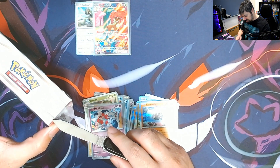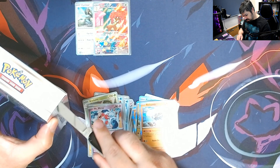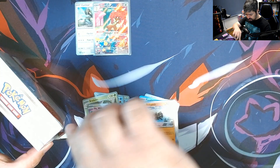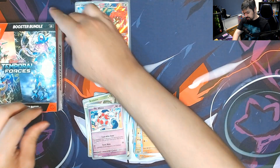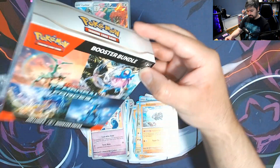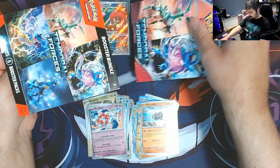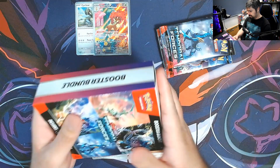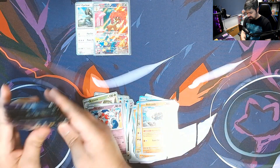Let's see if this second Booster Bundle gets better — I hope so. We need more cards for the collection binder. It's still to this day that I haven't gotten a Special Illustration Rare from this set, not even a trainer. And I'm still missing four of the seven Ace Spec cards. These are our last six packs.